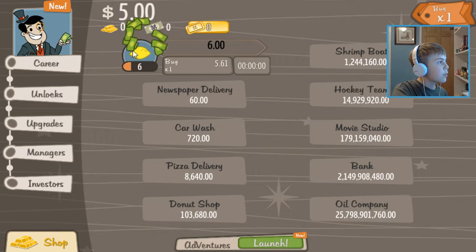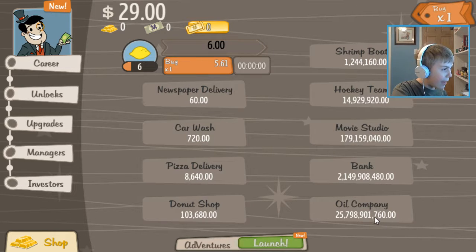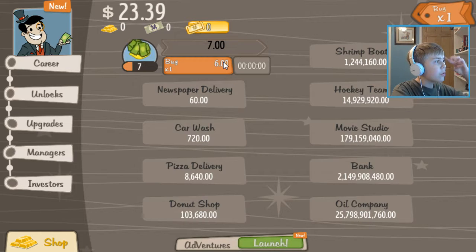Let's get ourselves some more money — now we're getting $6 per. Whoa, look at these: newspaper delivery $60, look at that, oil company... that's millions, billions. That's like $25 trillion or something?